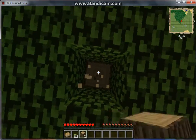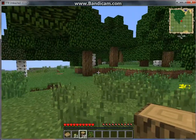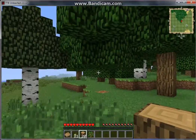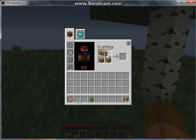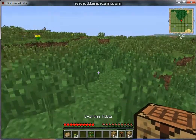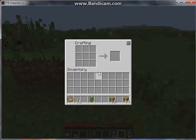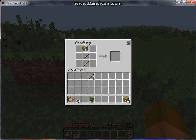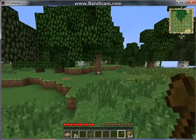I'll be right back once I've got this wood. I'm back now and I cut down a few trees. Now I'm going to get some planks, probably get a crafting table, and just place that on the ground where I'm going to build my base. I'll make a few tools and an axe so I can cut down more trees.